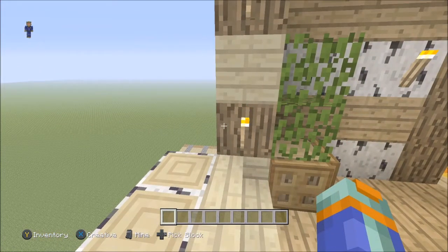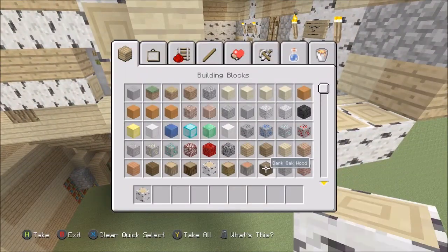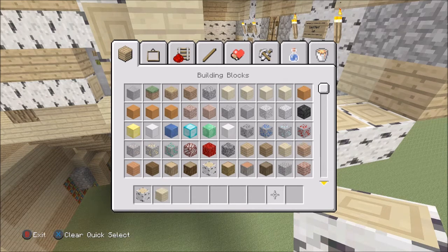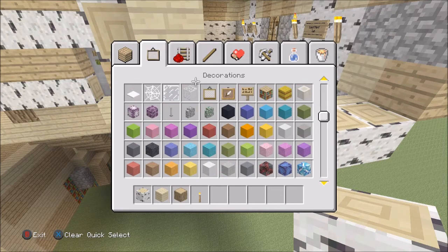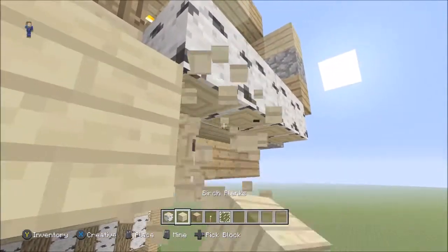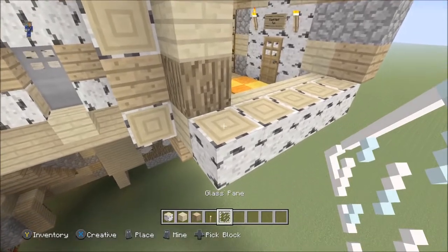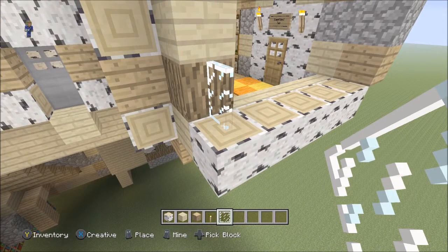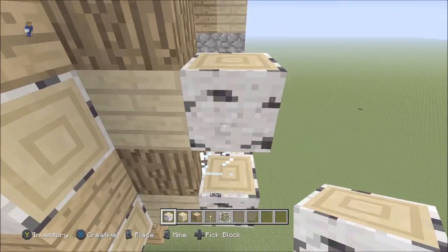So guys, here you want to actually extend this birch bit by one. To get the materials you need: birch planks, oak wood, birch wood, torch, and glass panes. Just extend this bit by one because there's going to be a window there and you wouldn't be able to see under it. Then on this last one next to the wall, place a glass pane.